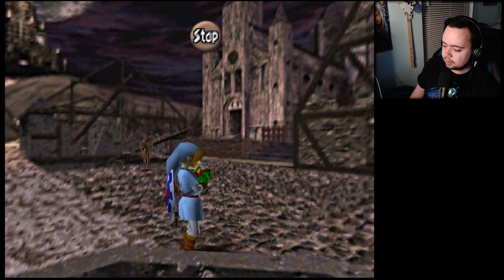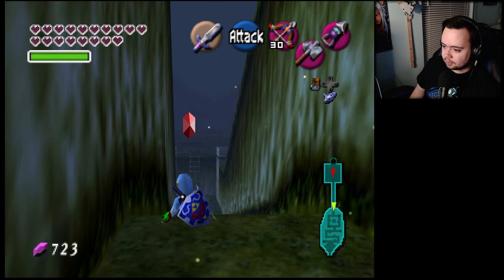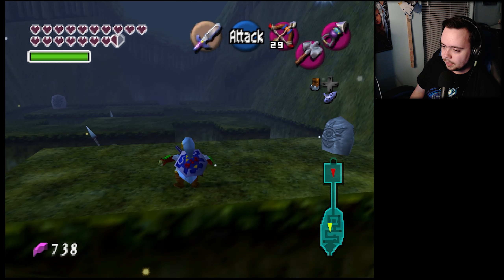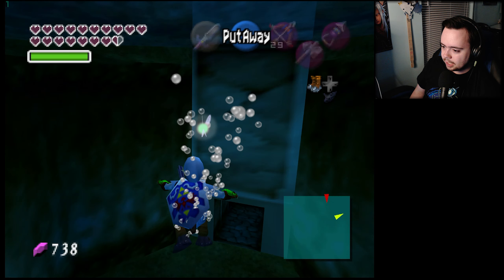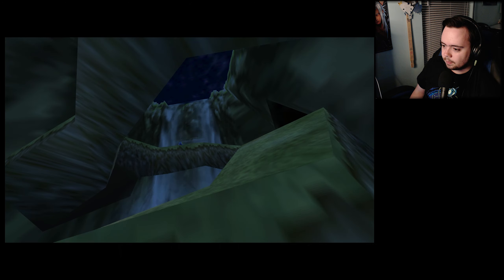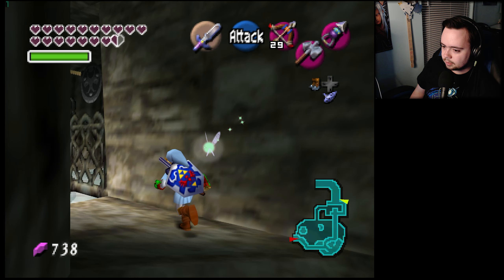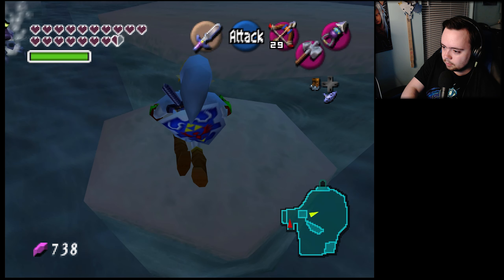Back to where we were just at — that's okay, shortcut. This randomizer really has us running all over the place — I knew that was gonna happen. Running all over the freaking world trying to find stuff. We're being very proficient at playing this game at super speed, but we're still gonna get stuck if we can't do it without the hover boots. We still don't have the mirror shield either.